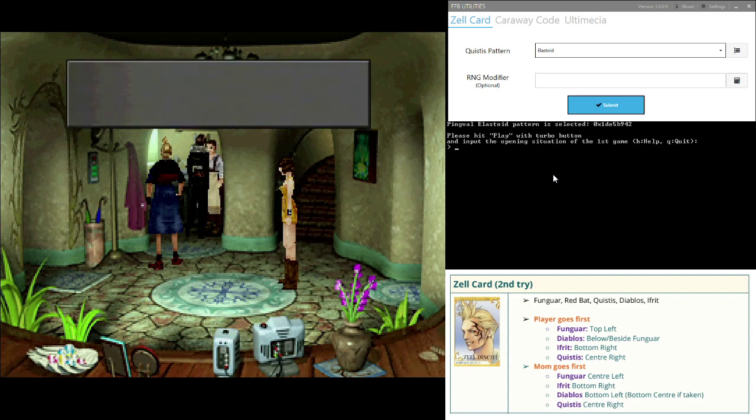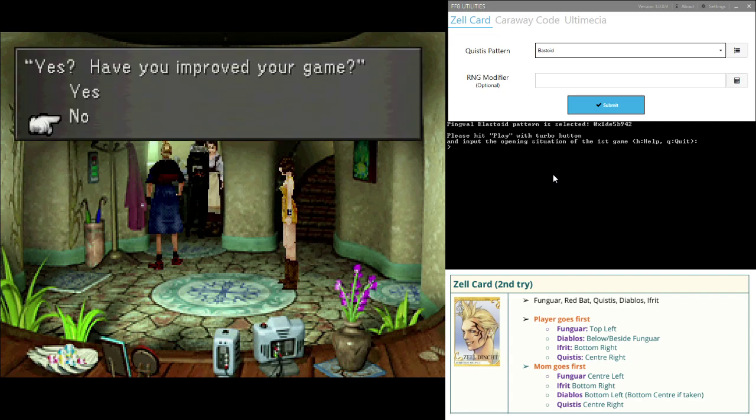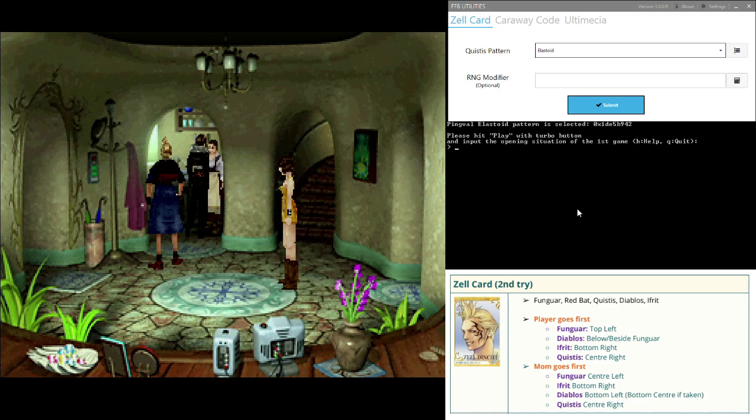Now we go speak to his mom. You don't need to be fast here at this point, you don't need to worry. But now is when the manip starts. It says please hit play with turbo button. Now, we're not allowed turbo in NA, but you don't need turbo for this. As long as you can mash relatively quickly, you're probably going to get this. It's way less tight of a window than Quistis card manipulation. So if you can get Quistis card manipulation, good job — you've done the hard part. Just mash your heart out when you press X here. I'm going to do that with turbo just to make this consistent.